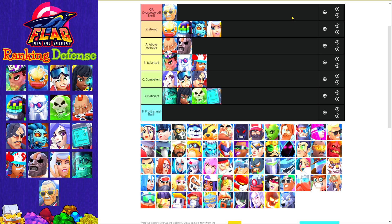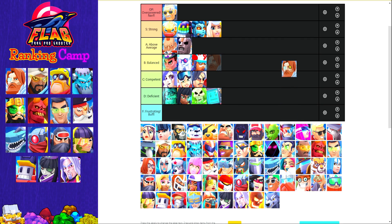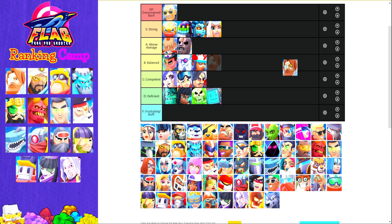Now that we're done with defense cards, I'm going to rank camp cards. Starting with Captain Polar — he's certainly a card that seems really overpowered when you first encounter him and considering the other cards available in lower arenas that's justifiable. But in higher ladder he's not actually that strong. This meta doesn't leave a lot of space for sniper cards like Captain Polar, Inferno, and Vlad. Captain Polar is a very solid card but due to the current maps and meta I wouldn't rank him higher than above average.